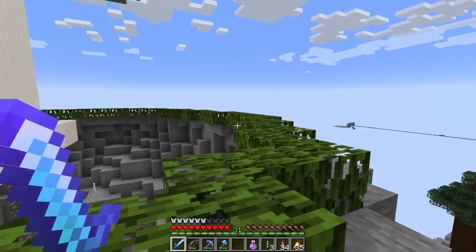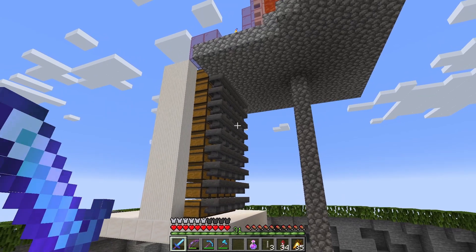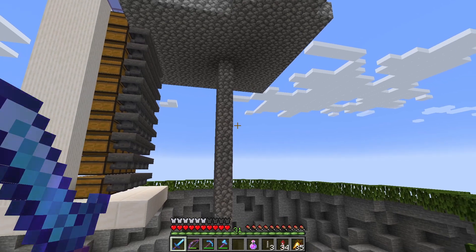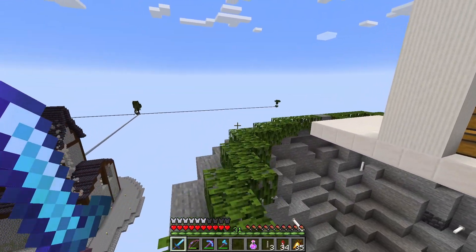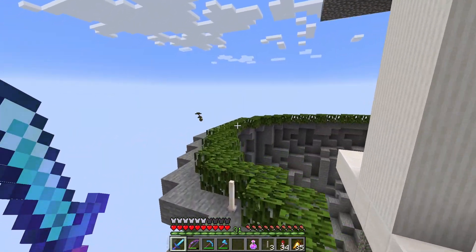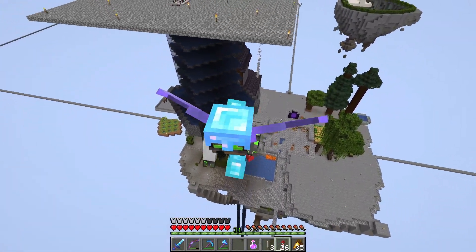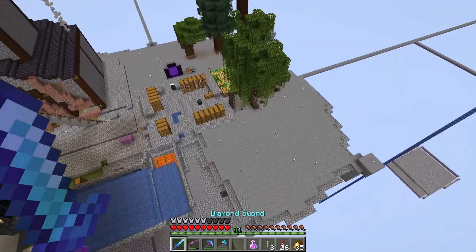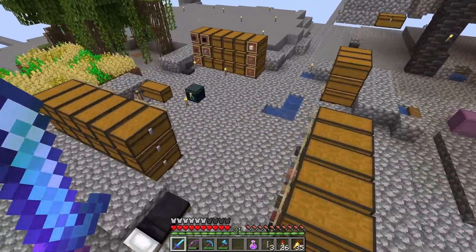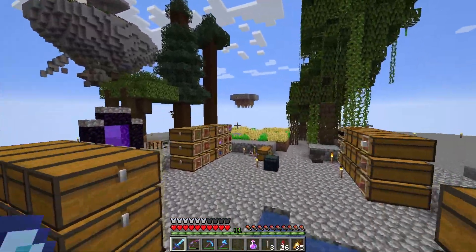The next step for this cobble storage system — I want stone as well. So out back, we need to set up some hoppers that go in the other direction and link up to a super smelter that then funnels the stone back into the storage system. We'll work on that next episode. Thank you so much for watching. I hope you're as excited as I am for this new series — I've always wanted to do a late game Skyblock series. I haven't seen many on YouTube, so stick around, there will be a lot more to come. I'll see you in the next episode.